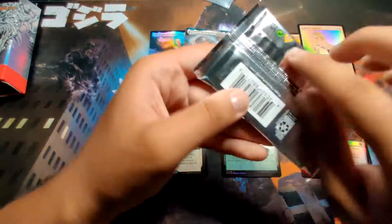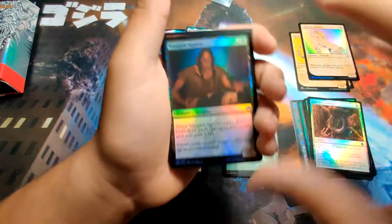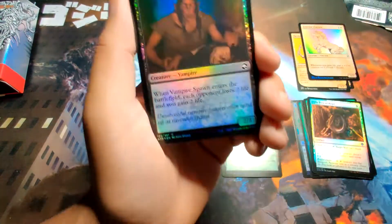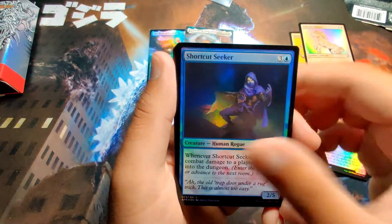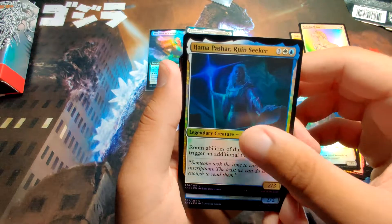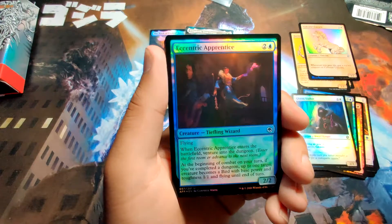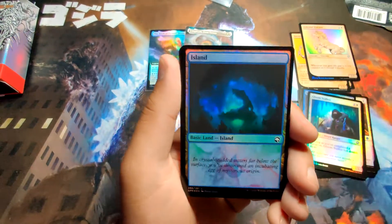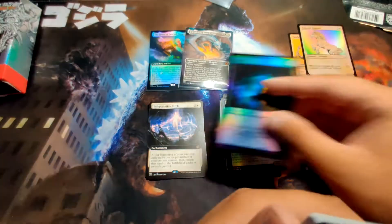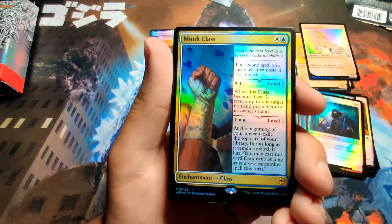I don't know how we top that — the rest of these packs are probably going to be garbage but let's go for it. Pack two: Vampire Spawn, Brazen Dwarf, Shortcut Seeker, Gloom Stalker, Hamapashar — we're not going to try that name again. Eccentric Apprentice, we got an Island. Then we have these new glasses — I think these are new, I could just be a noob. This is a foil rare, which is actually really cool.